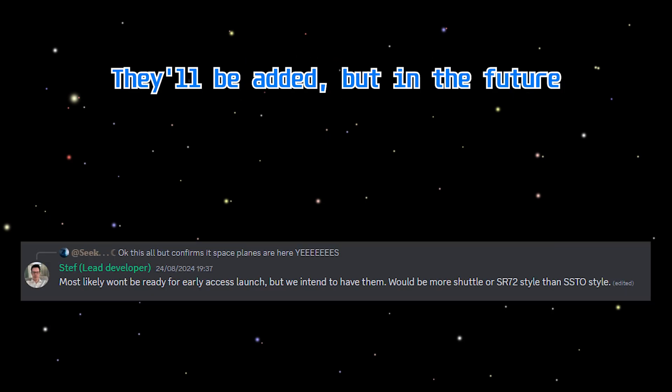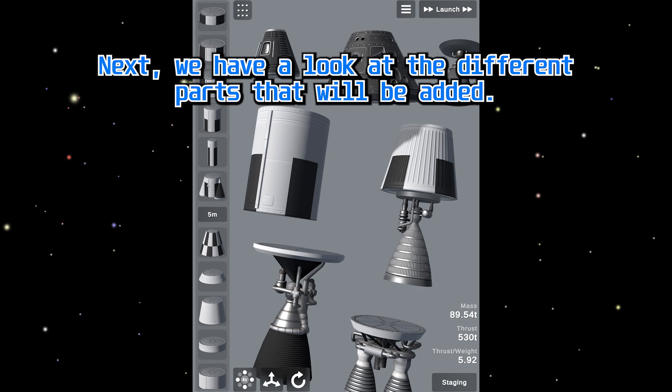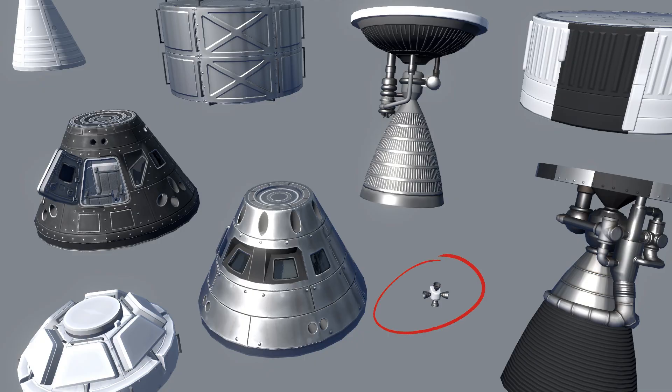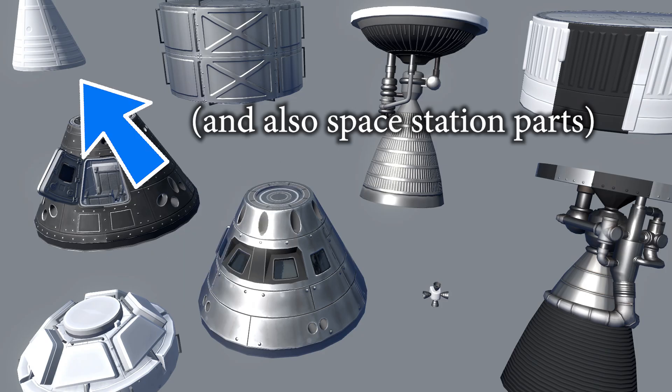Next, we have a look at the different parts that will be added. We have four new engines, many different fuel tanks, RCS, three capsules, a cupola, and a nose cone.